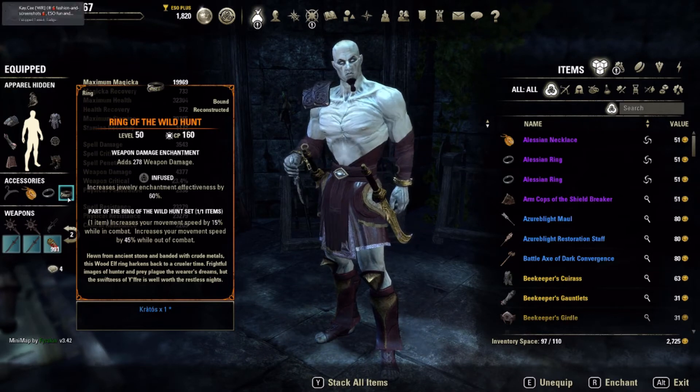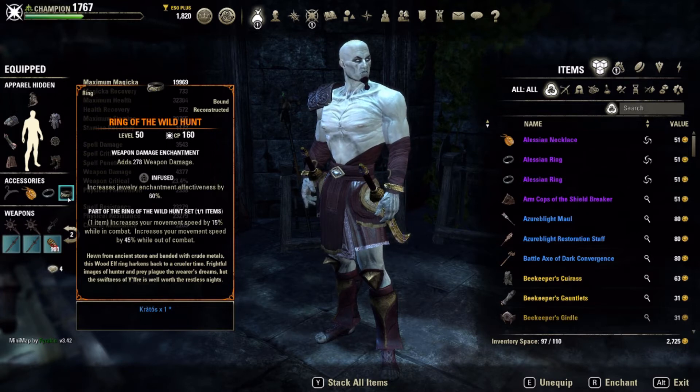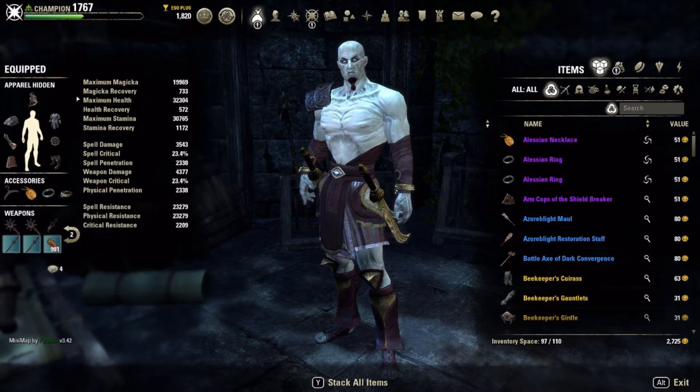Wild Hunt is where it's at for me to outmaneuver large groups. You could put Markyn in here, Death Dealer, Torque, Gaze of Sithis — run whatever mythic you want. Wild Hunt seems to work great for me.